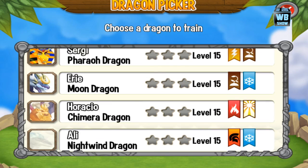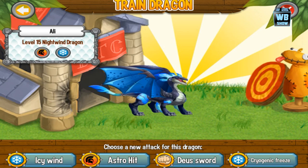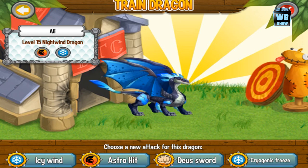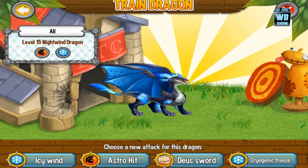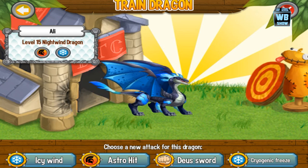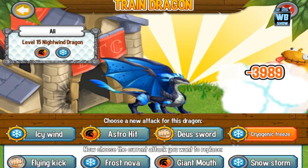All right, just trying to look for the Night Wind Dragon — there it is. Element of War, element of Ice. His trainable attacks are: Icy Wind, Astro Hit, Douse's Sword, and Cryogenic Freeze. That's pretty much it. We're going to check out the attacks it comes with.